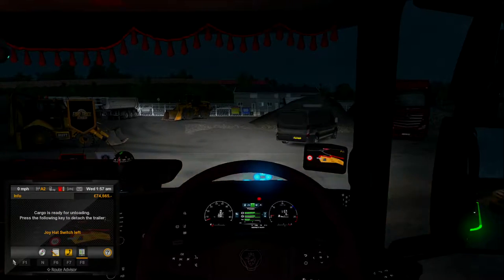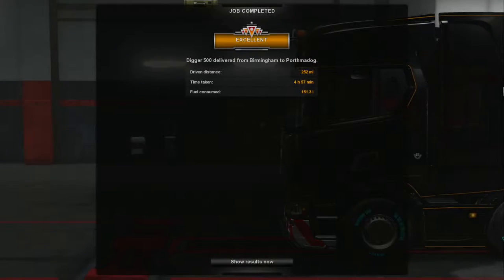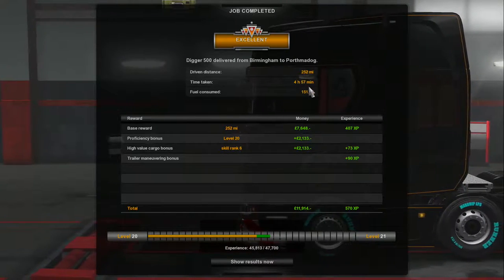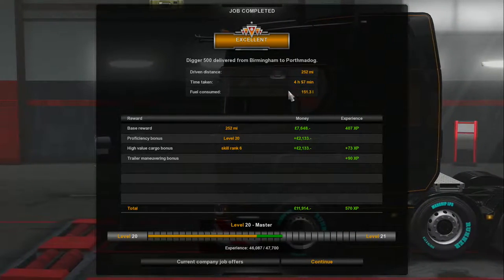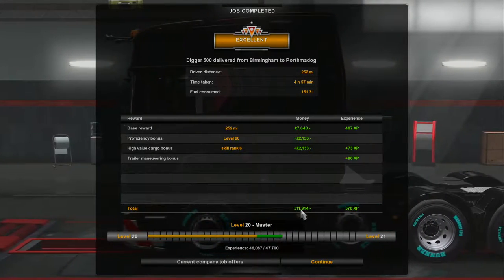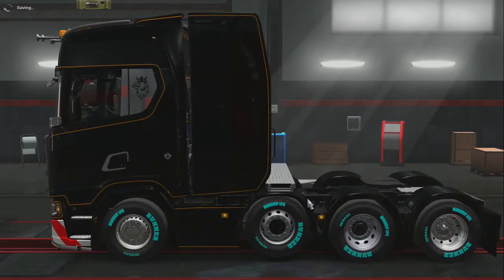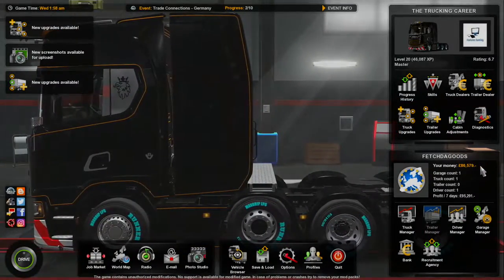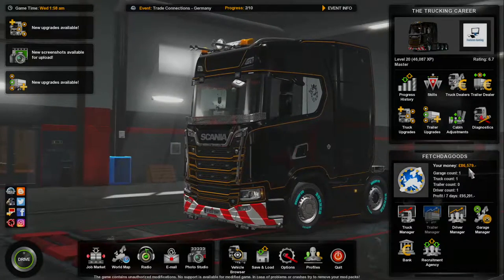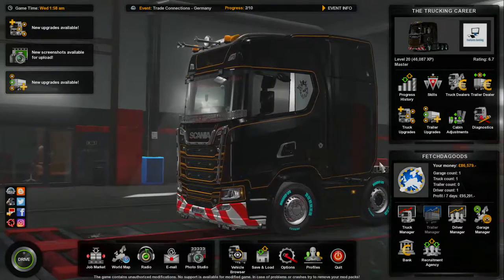We've arrived at the destination — turning the beacons off now. Excellent rating, very smooth. It took us four hours and 57 minutes in-game, 252 miles, base reward was seven grand. So we basically earned the 11.9 grand we needed, hit XP level 20 Master, and that puts us on 86 grand overall.